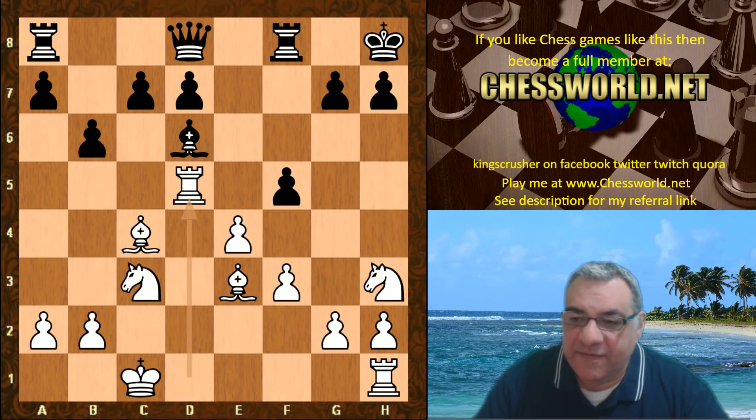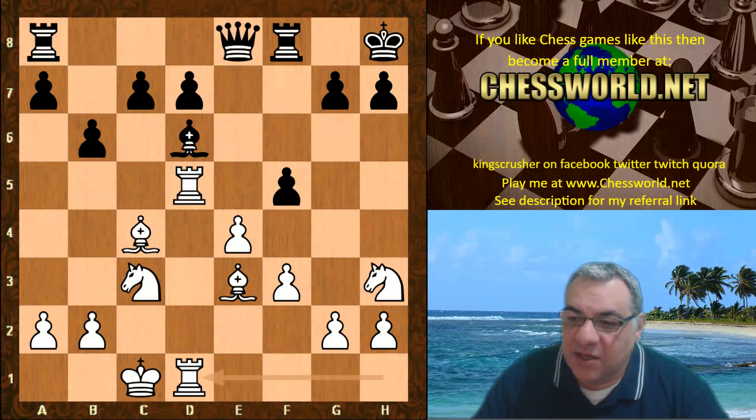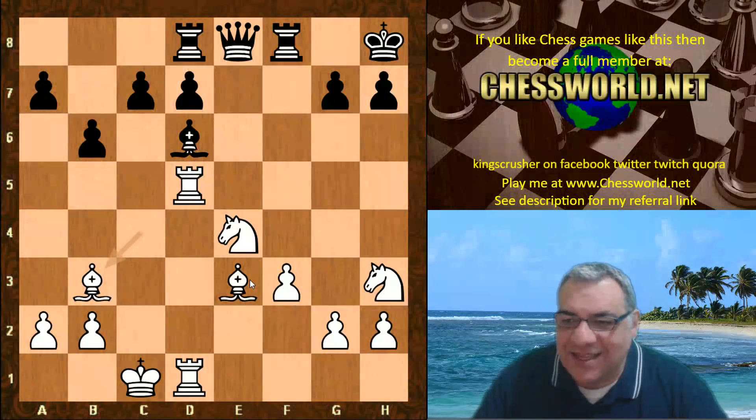Rook takes d5, Queen e8, Rook hd1. f takes e4, Knight takes e4 — white has nicely centralized pieces here. Rook d8, so a very interesting imbalance. Bishop b3. Now another incredibly outrageous materialistic move...